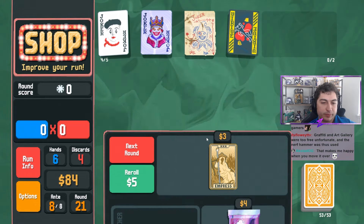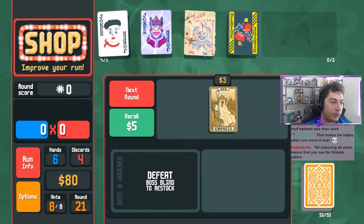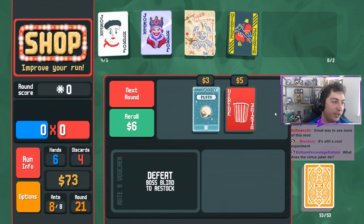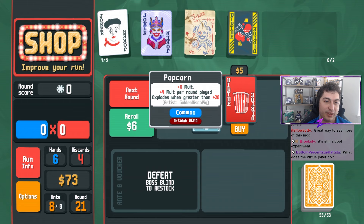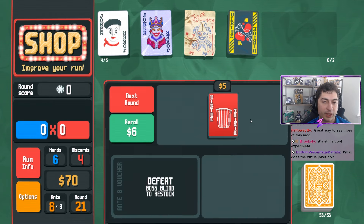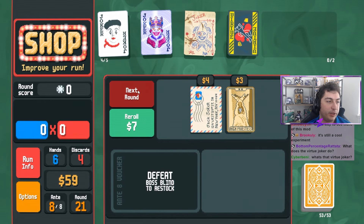We'll adjust this, we'll grab this Arcana. Finally a Chariot - heck yeah! To be fair, removing all cards means that you see more Ordo Lab jokers. Exactly - that's what I'm doing. I'm really... yeah you're right Flowey, I'm just trying to help out. Great way to see more of the mod. Popcorn Bag which again we saw is plus zero molt - it's the opposite of popcorn, so it moves up and then explodes at 20.